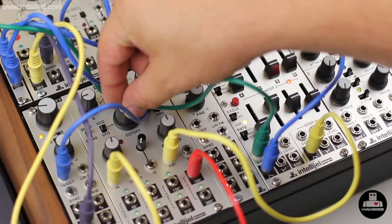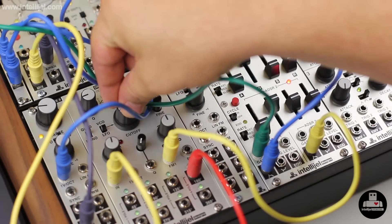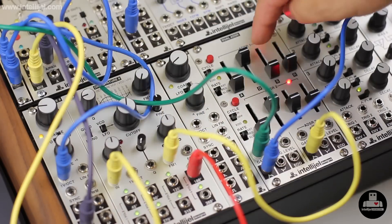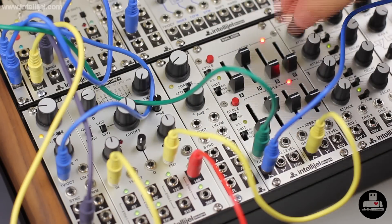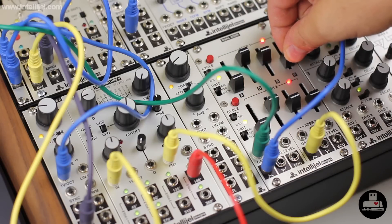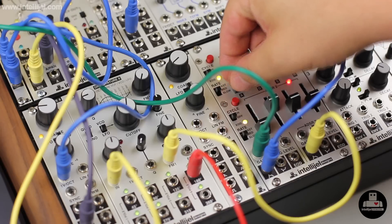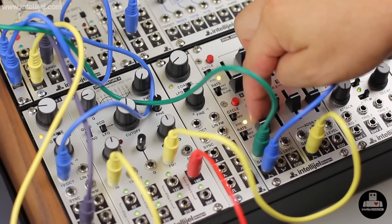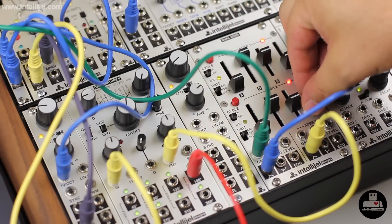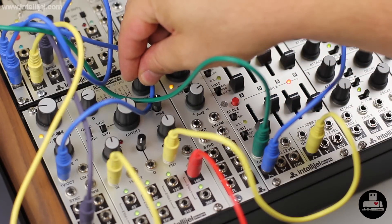I've got a simple patch with an arpeggiated pattern — the same two Dixies running through the Doctor A filter. As I open up the filter, ADSR number one is controlling the VCA, giving a smoother sound. ADSR number two is being triggered by the same gate, but with a different envelope shape, and I'm going to apply that to the FM of the filter.